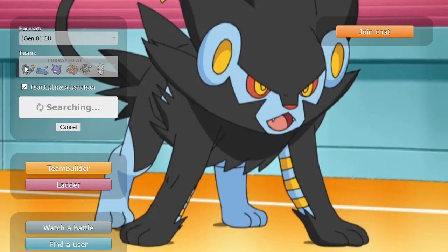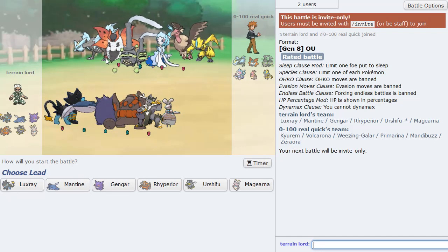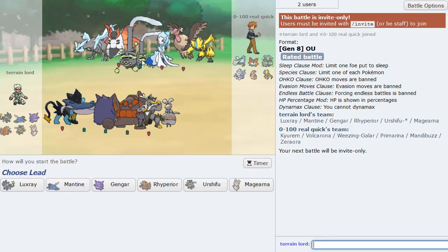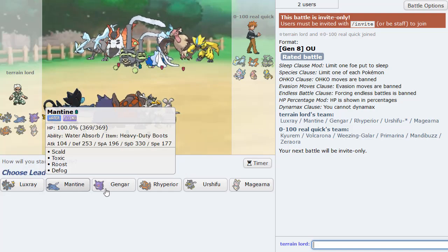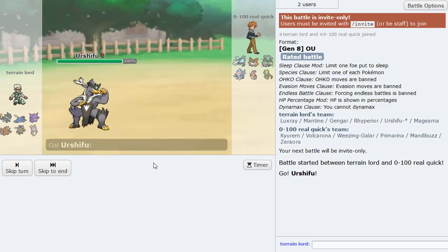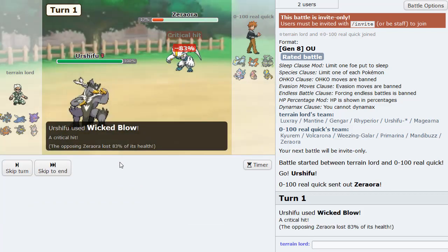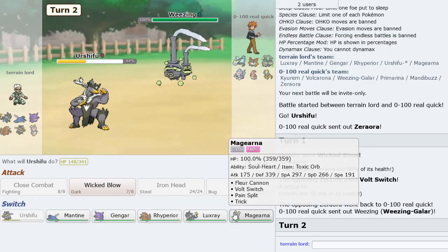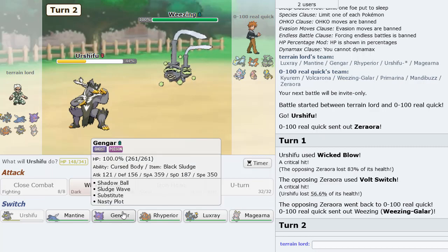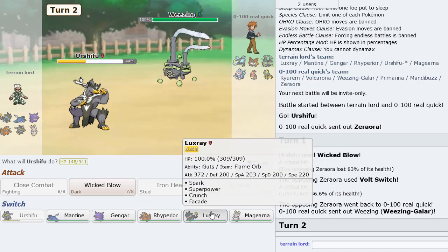What an interesting start to this video — that's going to be nice for the thumbnail. This is our next game. The opponent has a Primarina, Galarian Weezing. Galarian Weezing is interesting because if it has Neutralizing Gas, it neutralizes Guts. But if not, we can play around it. I'm leading Urshifu as he leads off with Zeraora. I'm free to just Close Combat this thing and get some good damage. He Volt Switches and gets a crit on us. He goes Galarian Weezing — we have Gengar we could go into, but let's go Luxray here.